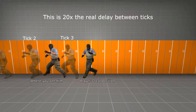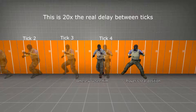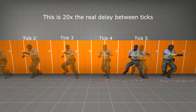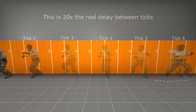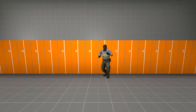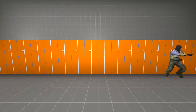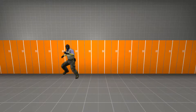The client doesn't render the player in the latest known position, however. Instead, it holds off for one tick, so that it can smoothly animate the player between the last two known positions. This is called interpolation. Without interp, the positions of players as rendered by your game would jump from one tick to the next. And since the refresh rate of your graphics card, monitor, and server tick aren't all synchronized, the motion could become unsmooth.